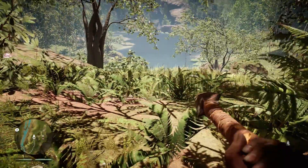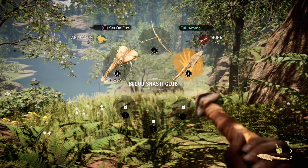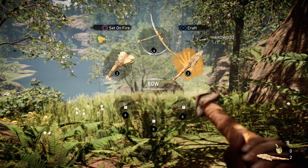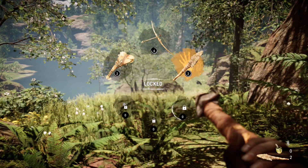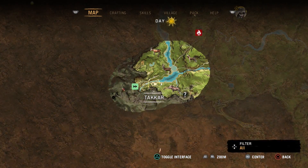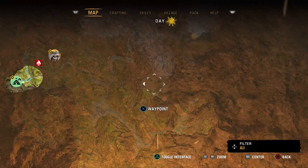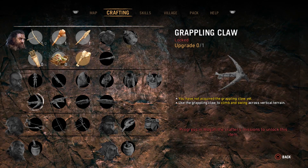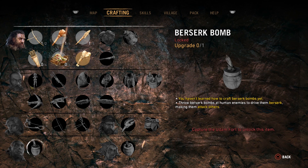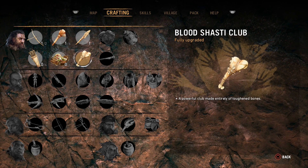Alright, so we're going to do a bit of hunting here. You saw the weapon wheel there. We've got a club. We've got a bow. And this is where you craft stuff as well, which is pretty cushy. So, this is the map. Obviously, I've barely done anything at this stage. We've got some crafting here. I don't understand why these people are here — I assume they're characters that you play at some point. We've got skills — there is a lot of skills. Holy crap.